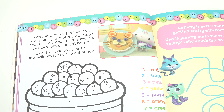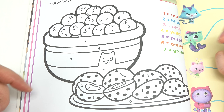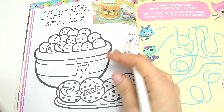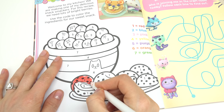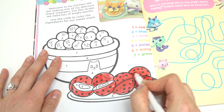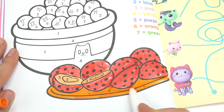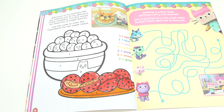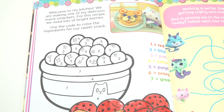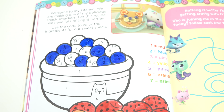Welcome to Box Cat's Kitchen, where delicious things are made. Looks like we've got a code right here. Let's color these berries and see what they are. I'm going to start with number one, which is red — let's find all the number ones and color them in. We're going to color this plate in orange. What kind of fruit is on this orange plate? Are they strawberries? Let's keep going — number two is a blue color.